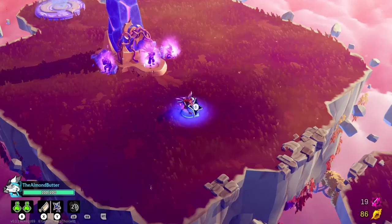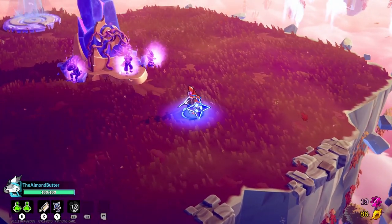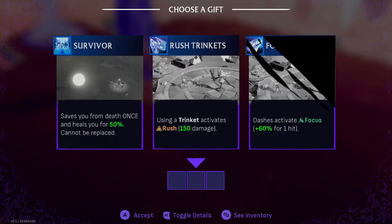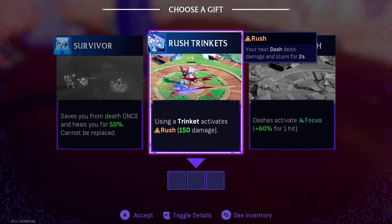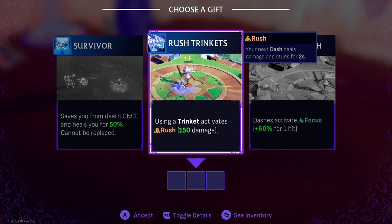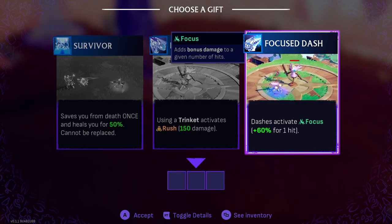Ninja stars isn't so bad. These are fallen warriors right here — they pass on gifts to me. Let me go ahead and approach them and get the gift. It saves you from death once and heals you 50 — cannot be replaced. Looks like I can only hold three gifts. Using a trick activates a rush.